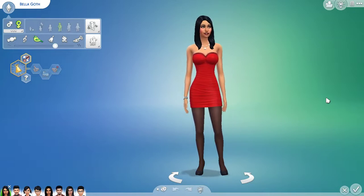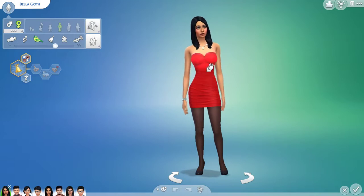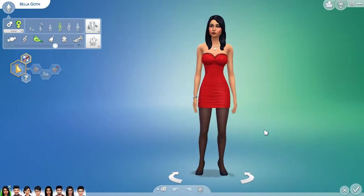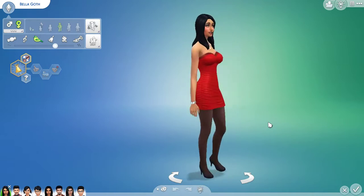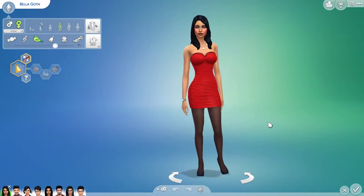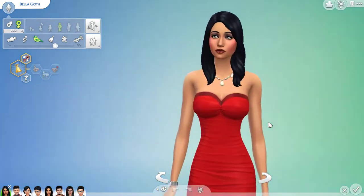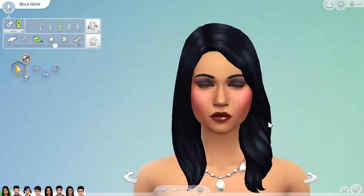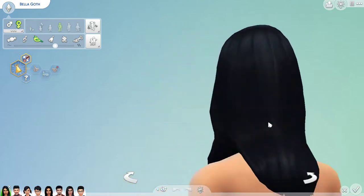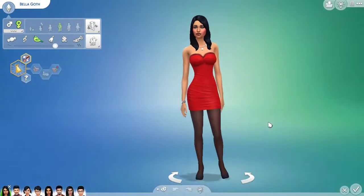Here we have Bella — she has the iconic red dress. I'm going to give you guys a spin around of her base game look and zoom in so you can see her up close. Now we're going to go to her after look.